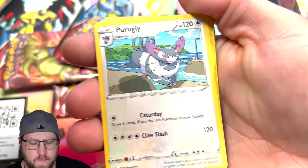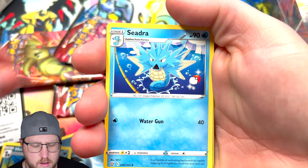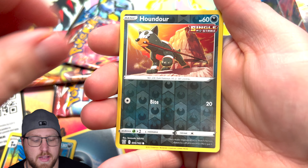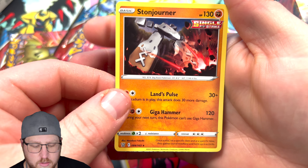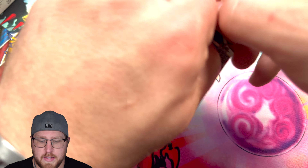I think I've opened Battle Styles before with you guys. This was during our pack celebration for Lost Origin, but it's the first time opening a lot of Battle Styles on the channel. We got a reverse Hondor and a non-holographic Stoneager.